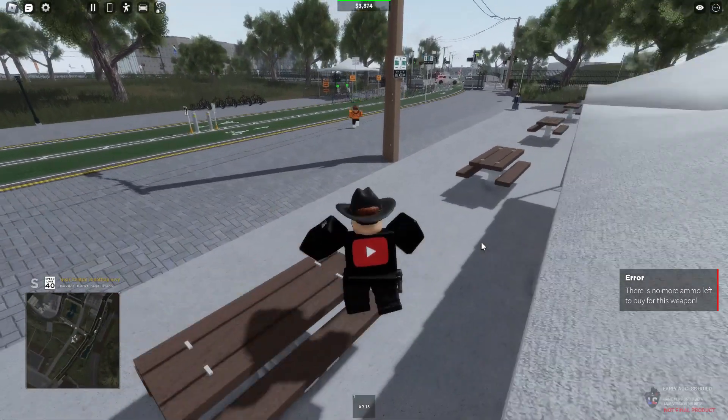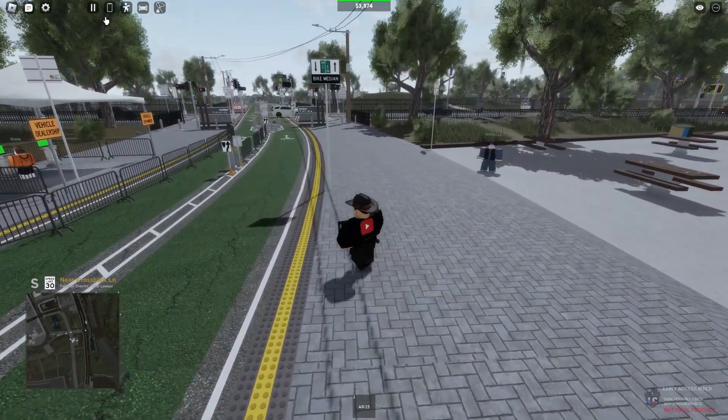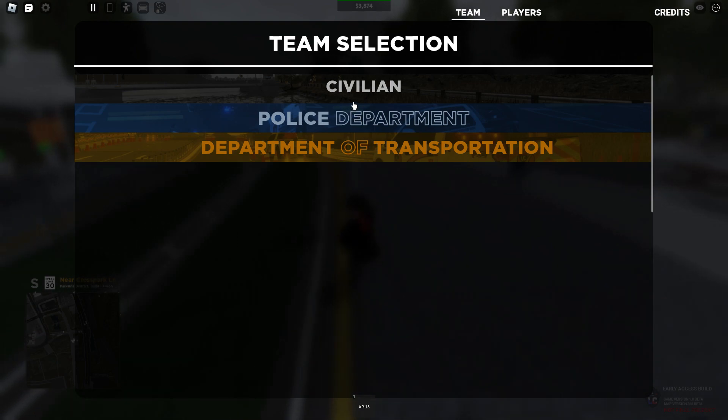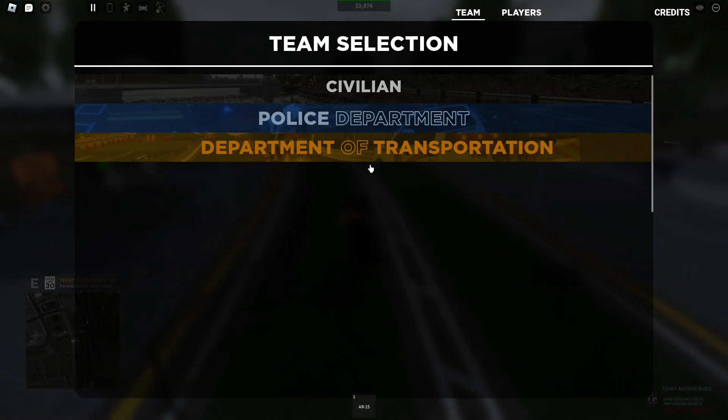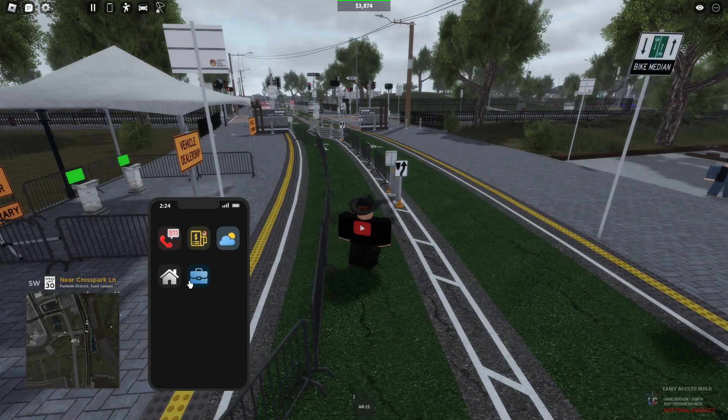Once you spawn, there are three teams. Go up to the pause button — you've got civilians, Police Department, and DOT. You get a phone for multiple things: calling 911, paying off fines from traffic stops, speeding fines, and checking the weather.